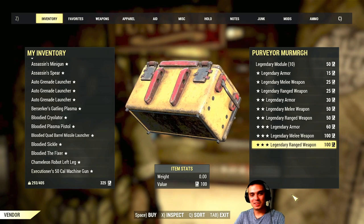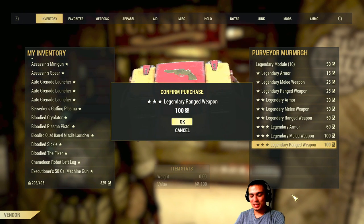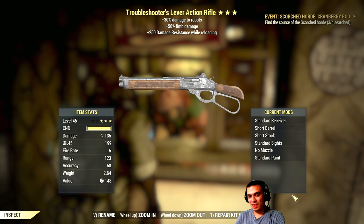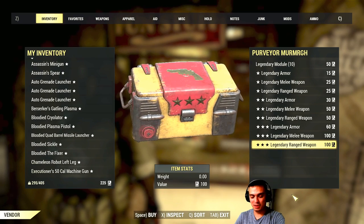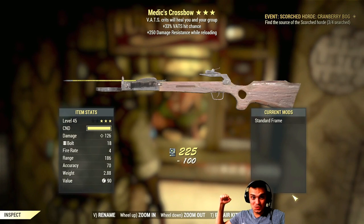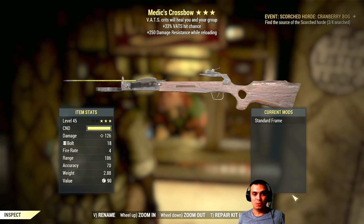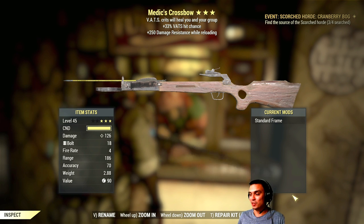Thanks Steve. Come on, please give me a handmade. I know I was lucky with the fixer but I really want a handmade. Okay, this is good — I mean this can sell. BS Robo limb damage, maybe not. Well, 5k I'm pretty sure. Oh gee, let's go. Another medic crossbow, are you serious? That's hit chance — oh, this one is actually better than the other one. That's hit chance and damage resistance while reloading, man. This is god crossbow.